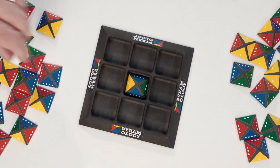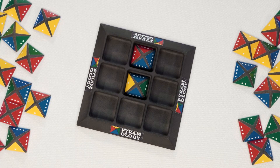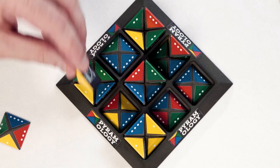The same player then takes a pyramid and puts it in a neighbouring section to match a colour next to the starting piece. As the game progresses, pyramids can be placed on their sides and stacks built vertically, forming cubes.